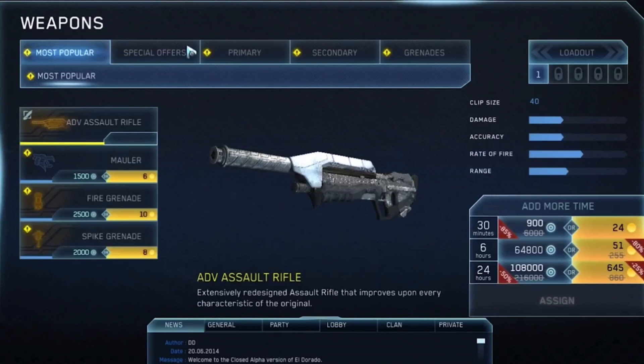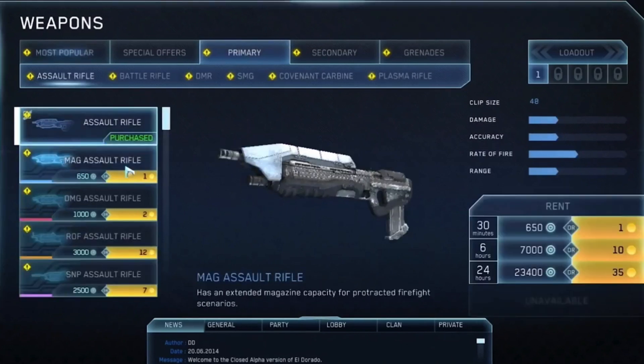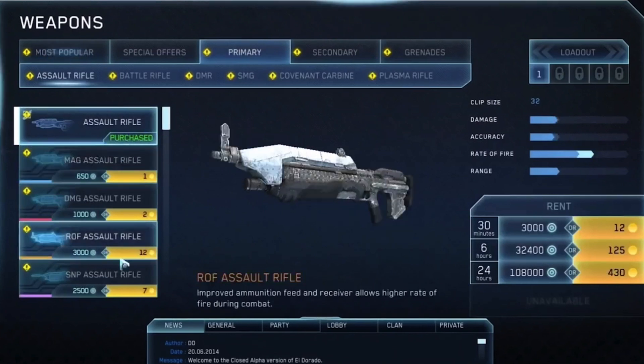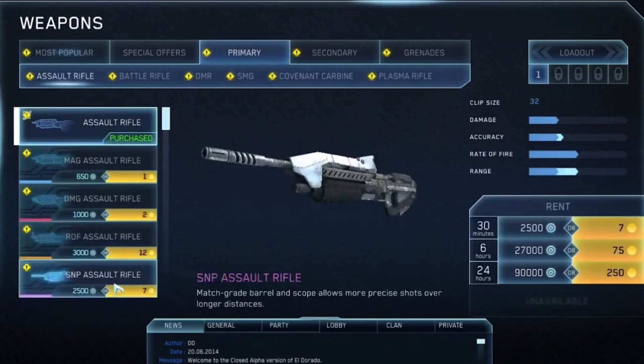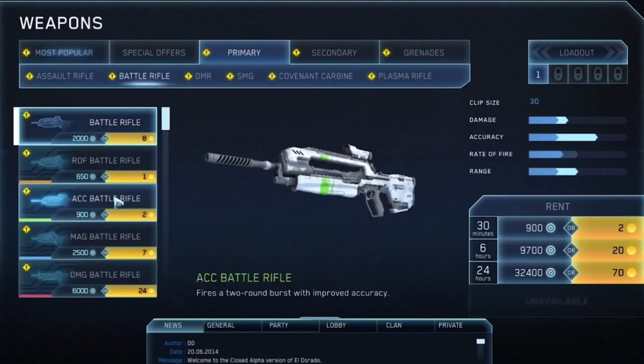Here we have the weapon armory, which appears to be affected by microtransactions. Every weapon has multiple variants where you can upgrade things such as the rate of fire, the range, the accuracy, the damage. I'm sure this is going to be very polarizing to some people, and it's clear to me that this game is not meant to be very competitive - it's more one of those casual shooters, which makes sense if it's going to be for PC aimed primarily at Russia and have a focus on microtransactions.